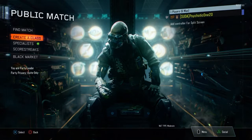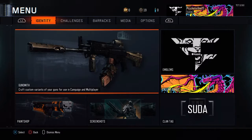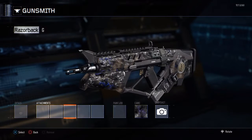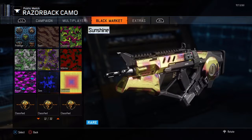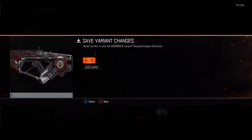Hey guys, it's Psychotic here and today I'm doing the camo glitch. I'm going to get a camo on a melee weapon that I don't have it on. You have to set the gun that you have the camo on — so for example, I'm just going to use the Transgression camo as an example.